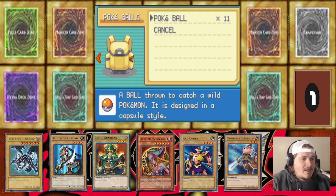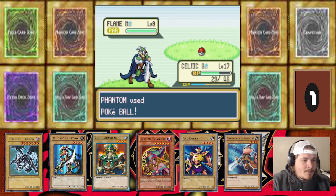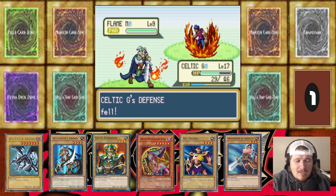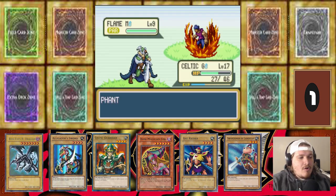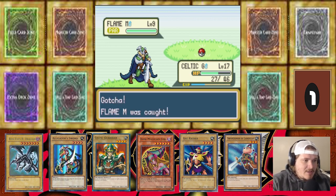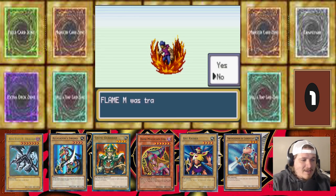We have a Fire type on the team already in Red Eyes, but having a Flame Manipulator would be pretty good. We haven't seen the other Swordsman that makes Flame Swordsman — is it possible he's in here? We've seen Mokey Mokey and Wild Heart, so we know there are GX cards in this game. We've also seen a Gentleman mention a Trap Card. Flame Manipulator — I'm not going to give him a nickname.